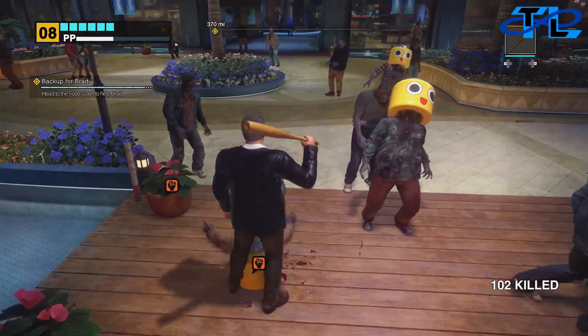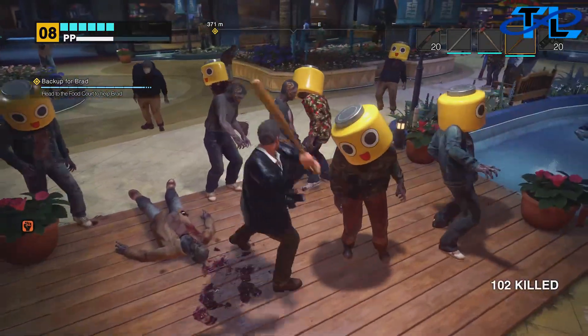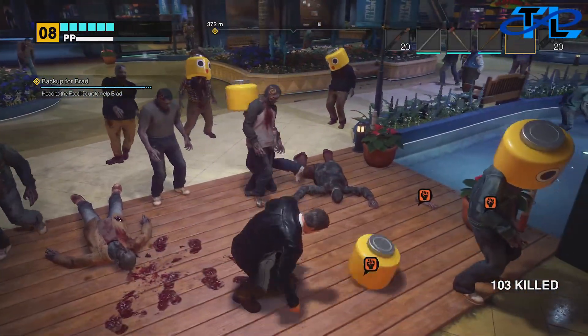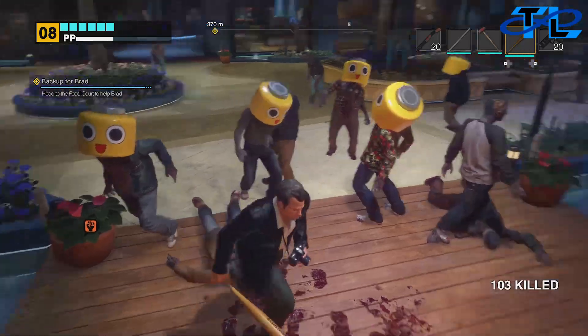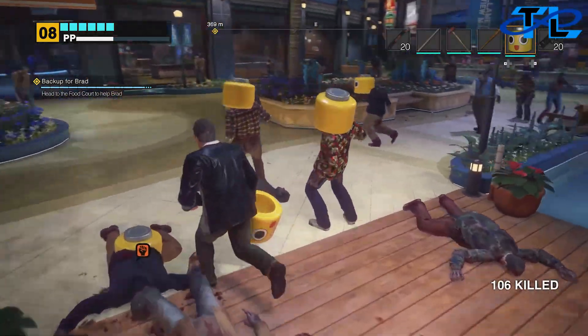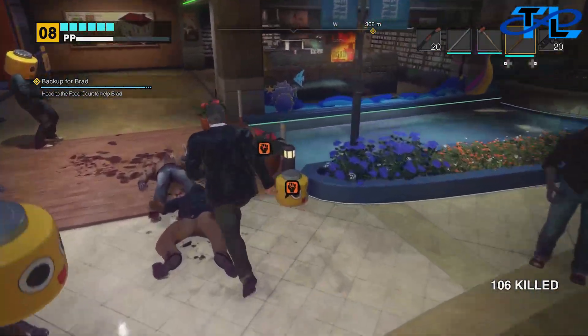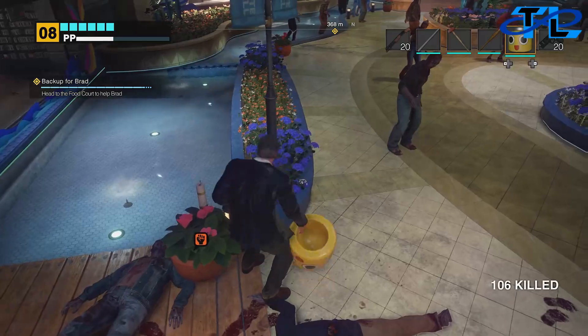Once you place all of the masks, you can actually kill the zombies wearing them and place those same masks on other zombies. It still counts and does not ruin the progression. Just make sure you put the mask on the zombie and wait about a second or two before you kill them.